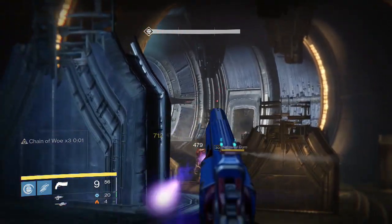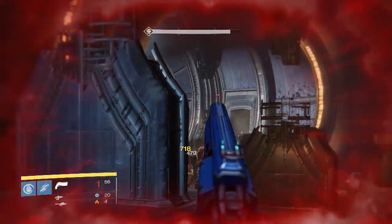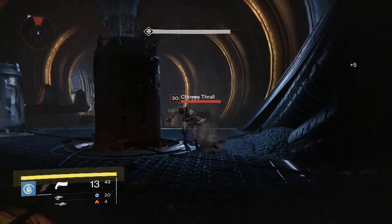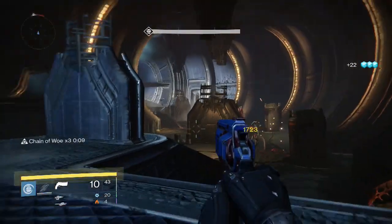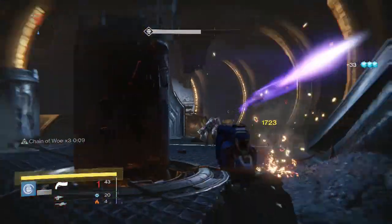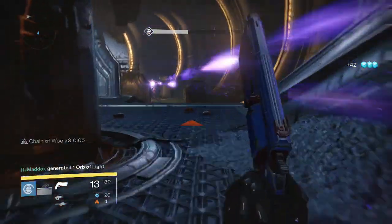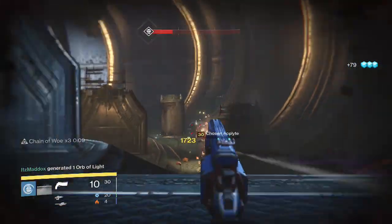First of all, let's have a look at the stats. The rate of fire is very low, as you would expect for a hand cannon, but this one fires slightly slower than other hand cannons. It fires quite slowly. The impact is high, just not as high as other legendary hand cannons, but it's not something that makes a big difference. Impact is mainly a PVP stat and it still drops people in 3 shots, which is okay.